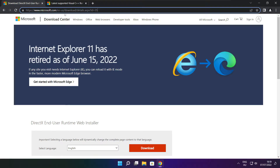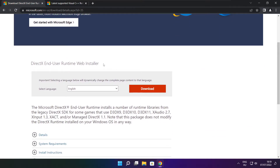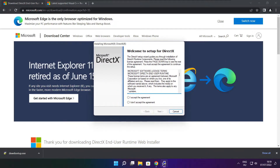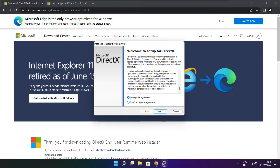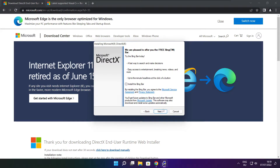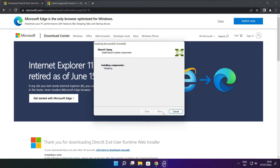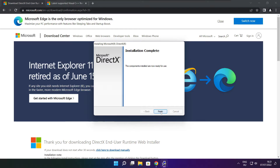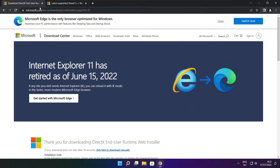Click on the website link in the description. Click download. Install downloaded file. Click I accept the agreement and click next. Next. Uncheck install the Bing bar and click next. Click next. Installation complete and click finish. Close DirectX website.